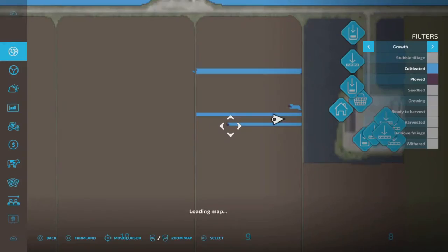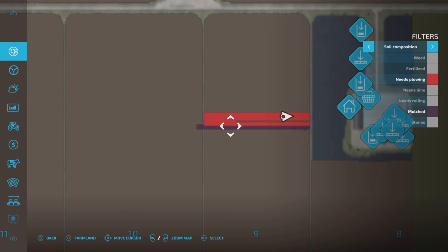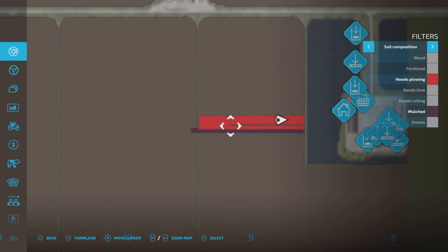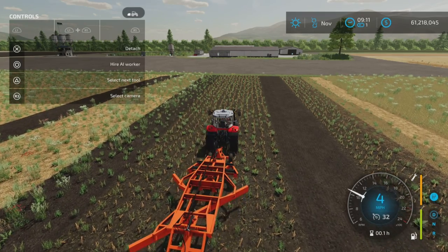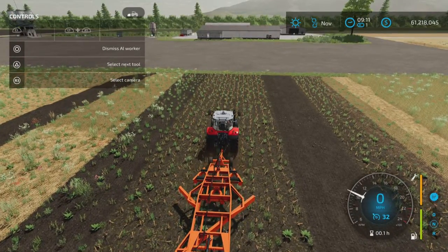Over here I have created a 'needs plowing' area, and I did some plowing with this implement. Yes, it will remove the 'needs plowing' status, so that's good.